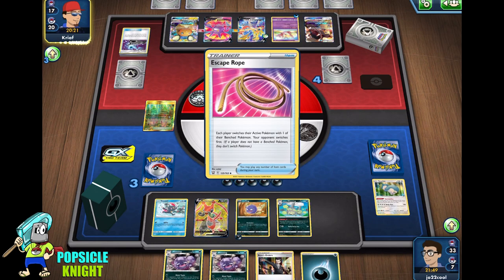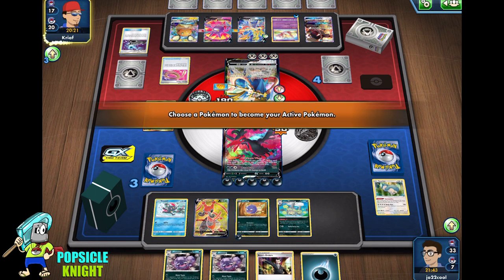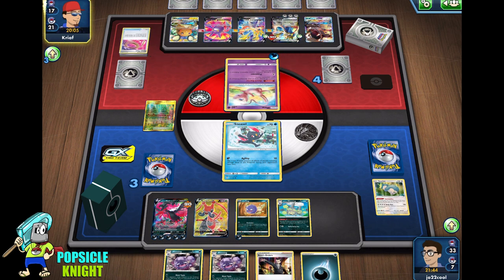They're going to use Escape Rope. Let's see — we can give them Sneasel. That way, even if we don't get a Weavile GX, we can retain all that energy and still hit for... five times two is 120, 140, 160. We can hit 460 once we attach that energy on Weezing on our turn.